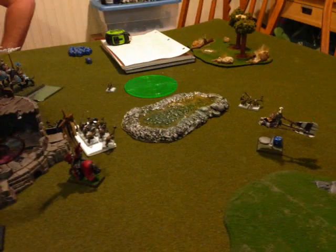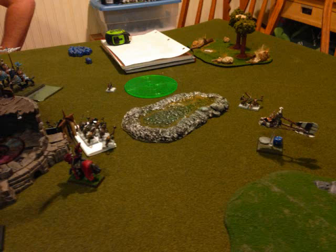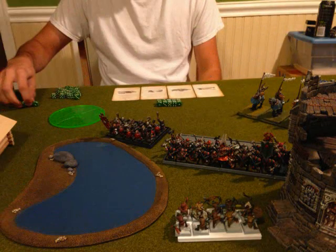My magic phase comes — I rolled two 1s, so only 2 dice for magic. I'm thinking I'm screwed, there's no way I'm getting the big Purple Sun off. But then I get 1 die from the Celestial Huracanum, so I'm at 3 dice with 3 channels — and I proceeded to channel with all 3 dice: three 6s. So I had 6 dice to my opponent's 1. I tossed it for the big Purple Sun, got it off, and he couldn't stop me.